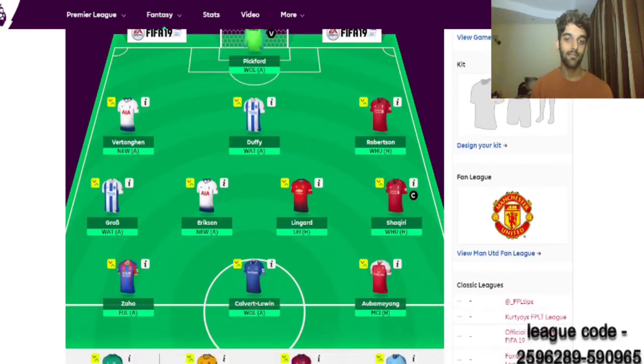I had no money at all. I just put Duffy in because I was broke. But guys, this is not my final team. I have Lingard, Galvin Lui, and Zaha — this is not the best team.